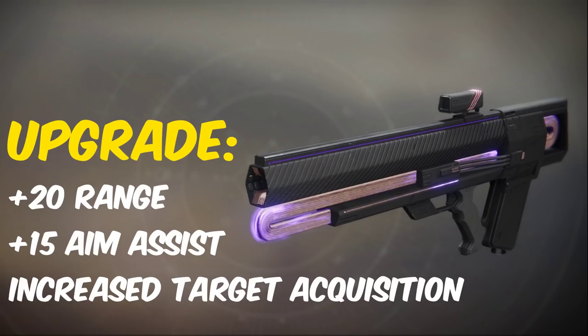Graviton Lance, just like the Sunshot, has its catalyst drop from strikes and crucible, and after upgrading it gets plus 20 to range, plus 15 to aim assist, and it increases target acquisition.